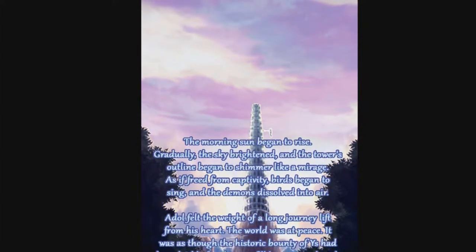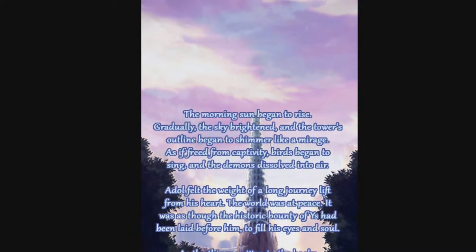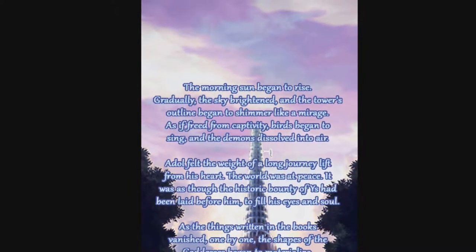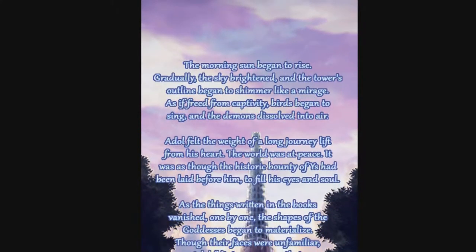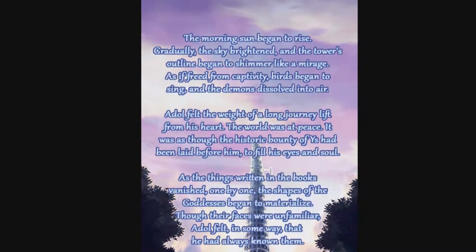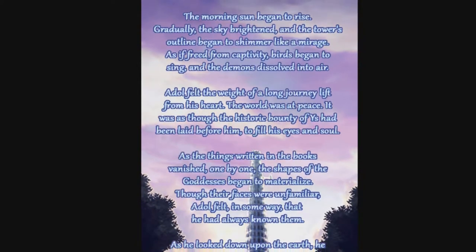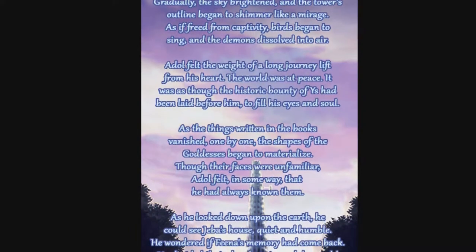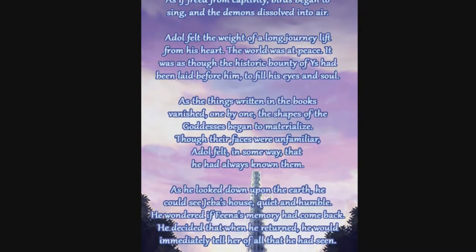The world was at peace. As the things written in the book vanished one by one, the shapes of the goddesses began to materialize. Though their faces were unfamiliar, Adol felt he had always known them. He looked down upon the earth and could see Jebba's house — quiet and humble — wondering if Fina's memory had come back. He decided that when he returned, he would immediately tell her what he had seen.